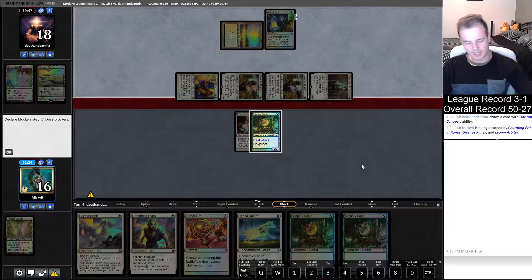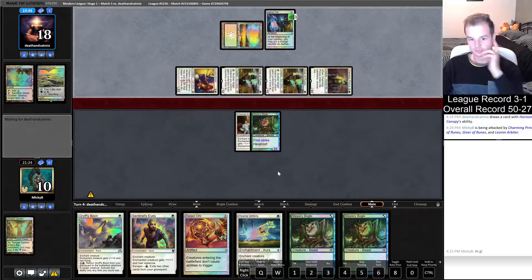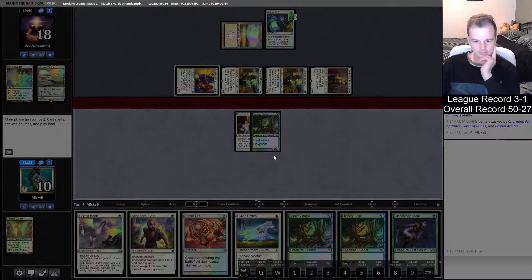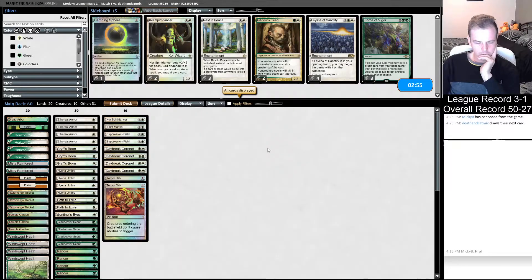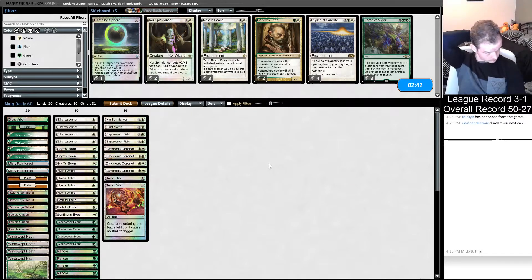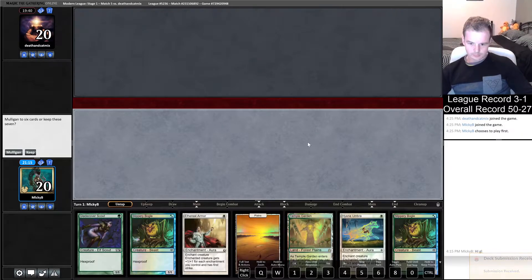Flicker Wisp bounces the Ethereal Armor - yeah, I don't want to block into that. GG. Do we want to change anything? We've already got our Suppression Fields in - I think we just run the same list back. Look for a hand where we don't land screw ourselves hopefully.